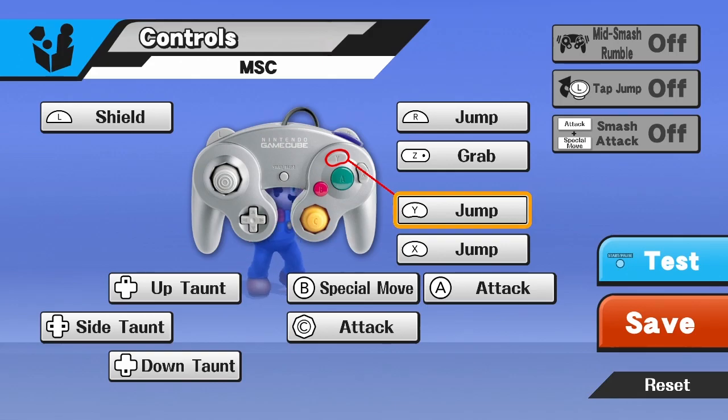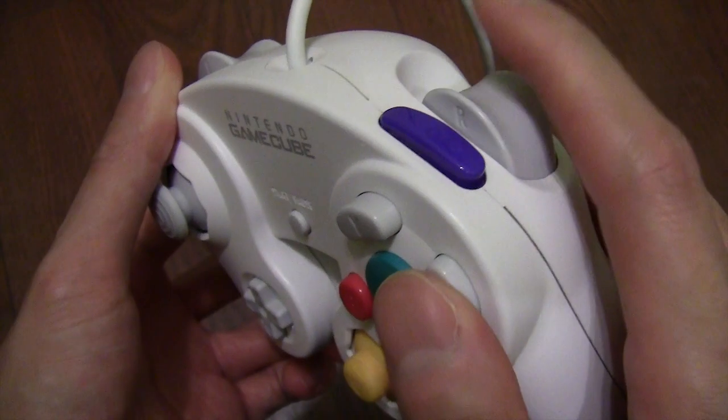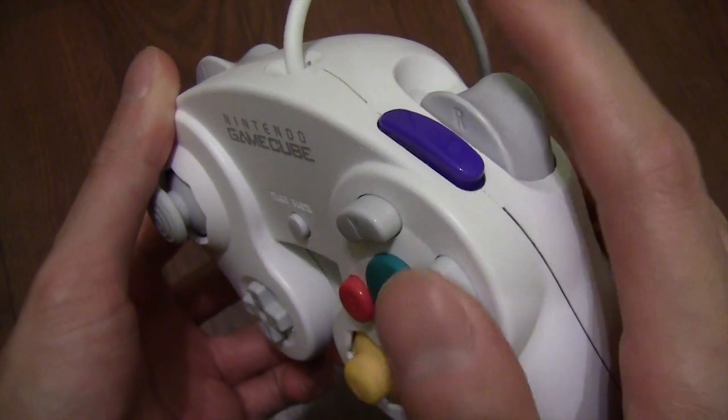I have my X mapped to jump and R mapped to footstool, because I find it much easier to do the combo this way. Without further ado,